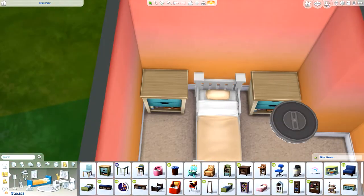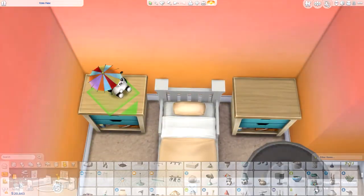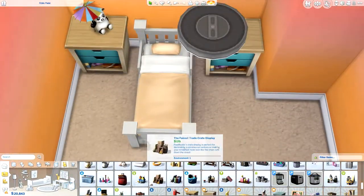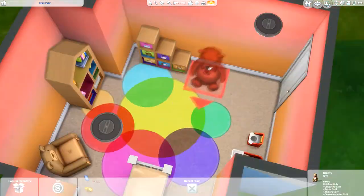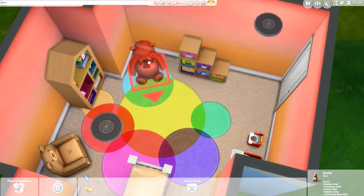Today I decided to use some of those new objects in this room. This room is on the gallery — you can go and download it. My Origin ID is RealThomasTV1. For some reason it does say it includes custom content even though it doesn't. I've uploaded one or two other things to the gallery from doing this video and I've noticed that happening.